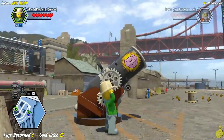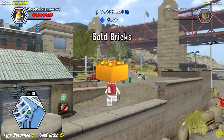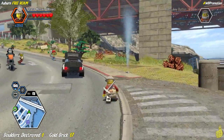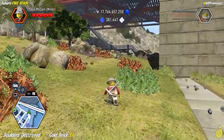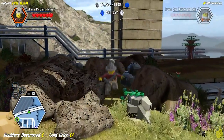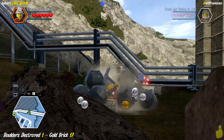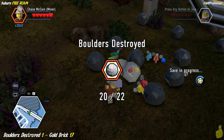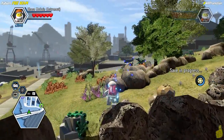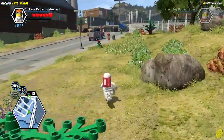The pig launcher actually sends them straight to the farm on the other side of the bridge — not just off into nowhere. Under the Auburn Bay Bridge there are some dark gray and black bricks; destroy them to find a boulder underneath which gives us a gold brick.